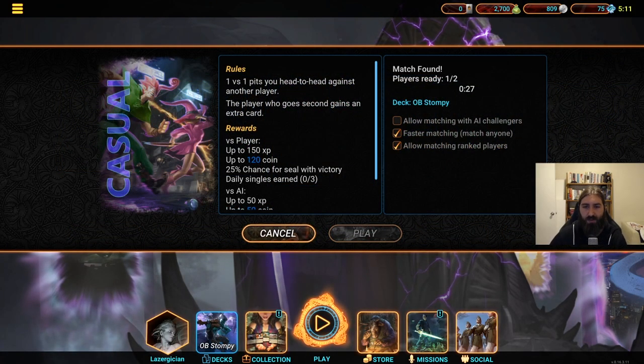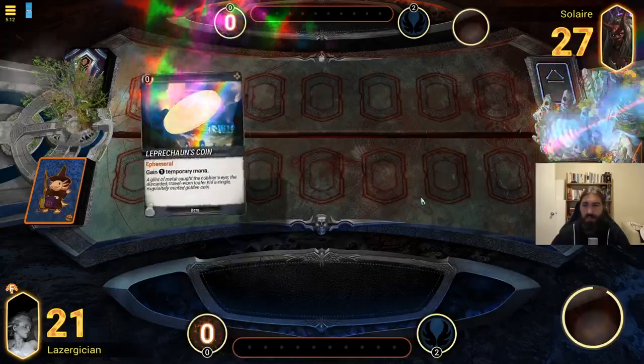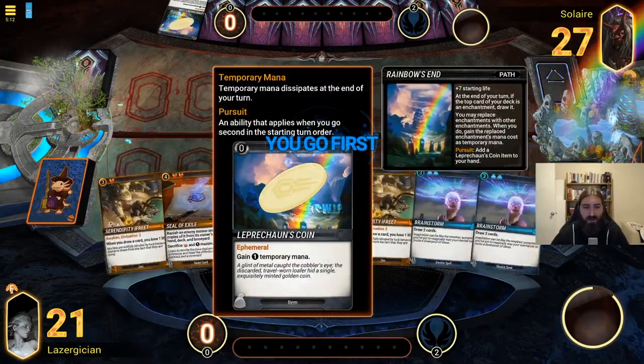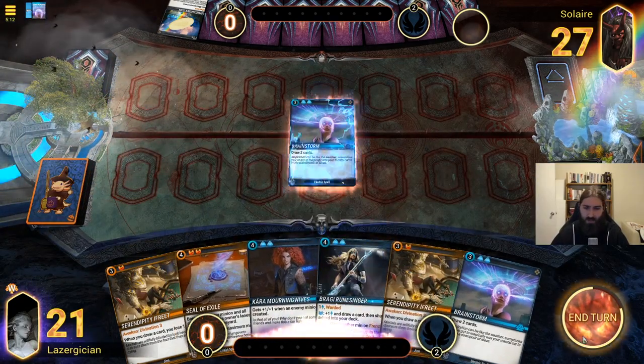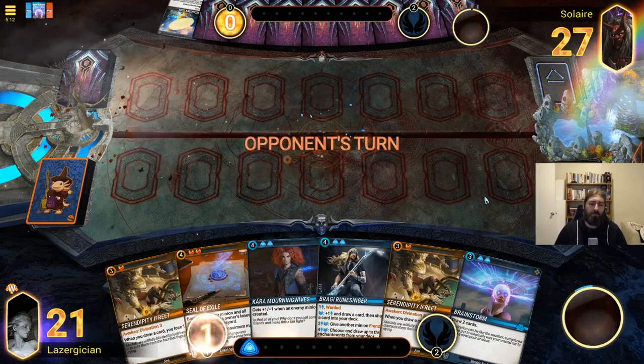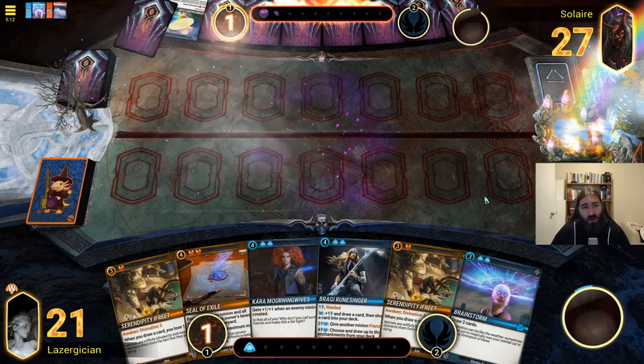We found a game. We are against Solaire — nice name — using the Master of Shadows. They got the new buffed Rainbows. With the coin our hand kind of sucks, we don't need a Brainstorm so we'll get that. I'm going to guess they're probably on... oh, they're on purple.